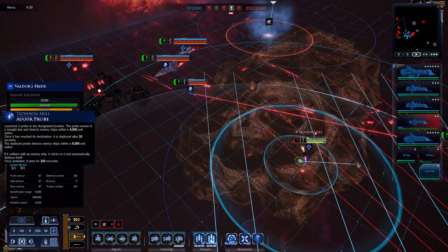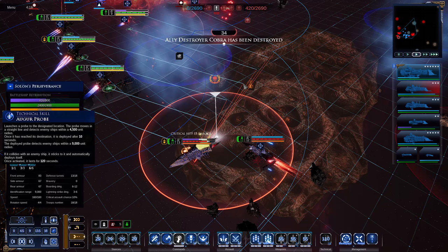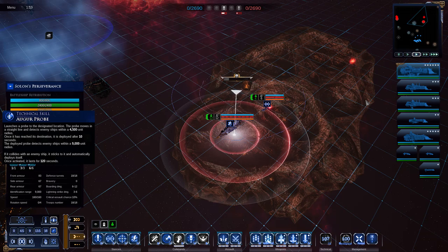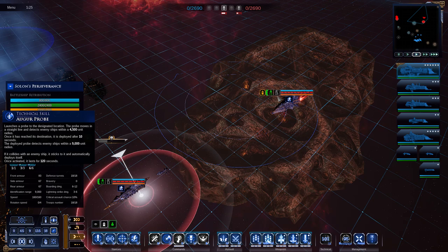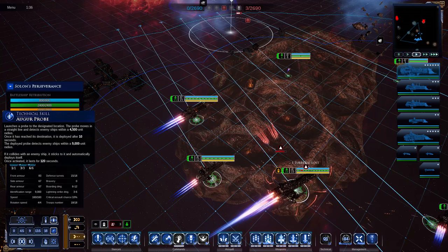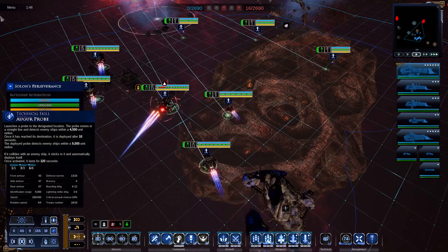This allows you to spot any enemies in that area, whether they're silent running, hiding, or just trying to grab objectives - you'll know ahead of time, allowing you to set up harassing attacks or engage them properly. Ideally, launch it at certain strategic points you suspect your opponent will be focused on at the start of the game. If you're playing against something stealth-oriented or that likes to flank, use it in areas where you're most vulnerable, serving as area denial and limiting your stealthy opponent's approach options.